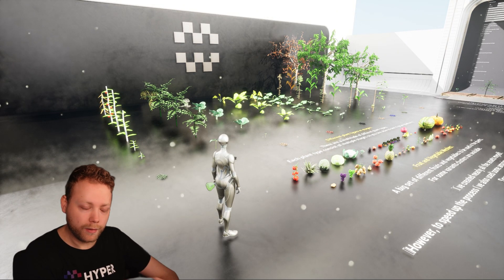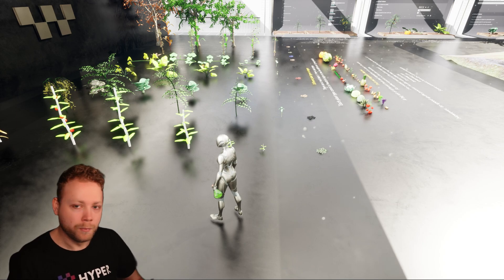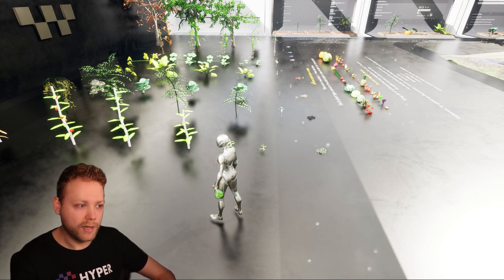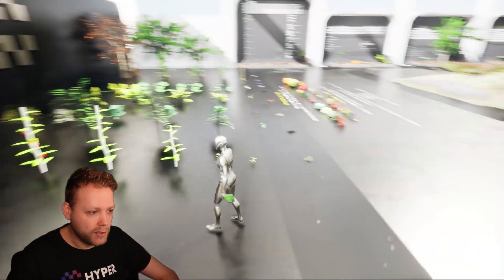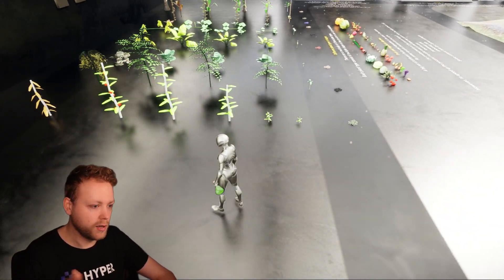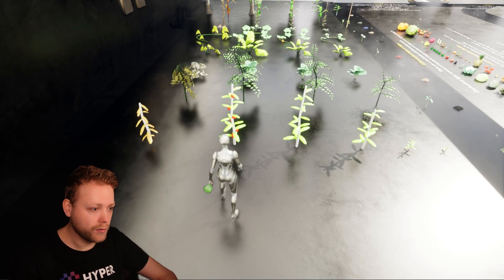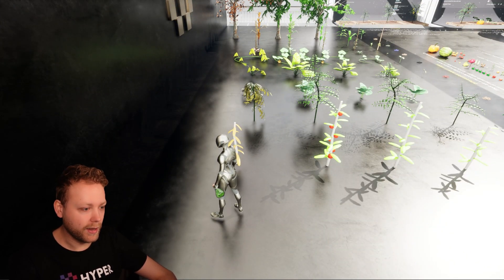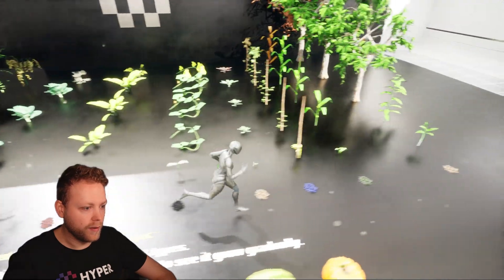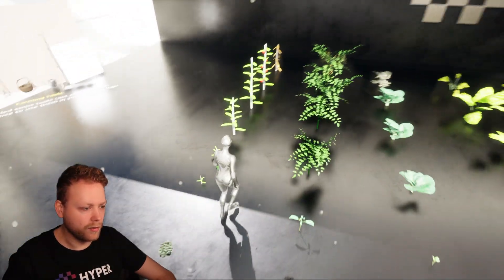All the meshes you see here are included in this system. I've defined different types of farmables so I can reuse these assets based on a farmable category. Each farmable category has different stages — starting with a seed, going through stage one, two, three, four, eventually to the finished growth state, and also a decay state. I have about ten different farmable types.